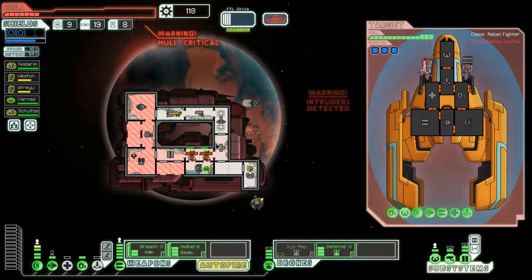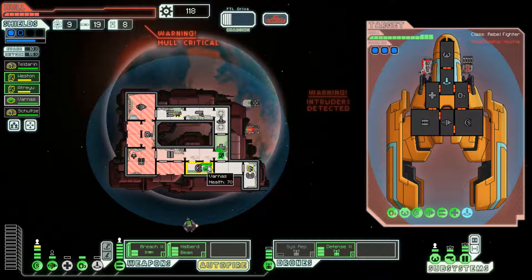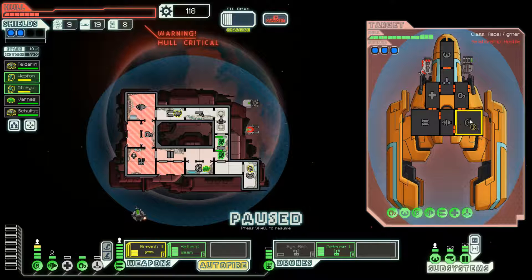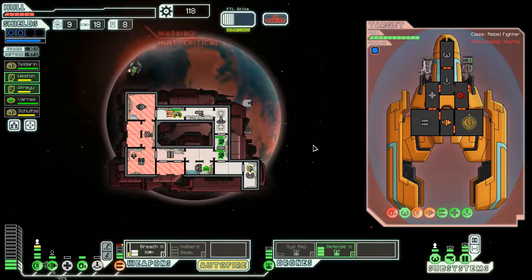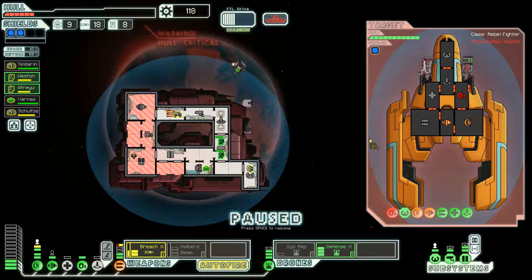I just need some defense. You two have to heal up eventually. Breach bomb on the shields — it does a ton of crew damage and a ton of shield damage, and then I can start messing around with everything else. Unfortunately they hit my weapons, but I did manage to do a lot of damage before that.